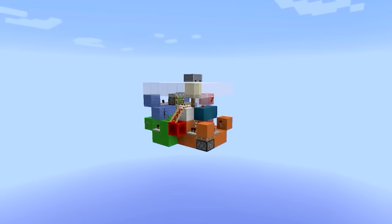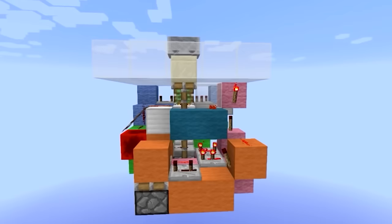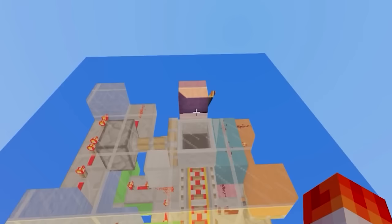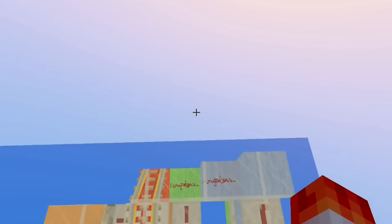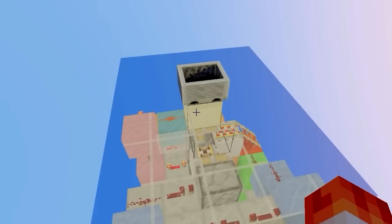Who wouldn't want a secret minecart docking station going into your secret base? The way it works is super easy — if we press this button, the minecart will come out of the ground and you can hop in. If you press the button again, the minecart goes down and you fly off, then it comes back up for its next passenger. Who would expect a minecart to be pushed into the ground by pistons and sent off to a secret base? That is a very interesting entrance.